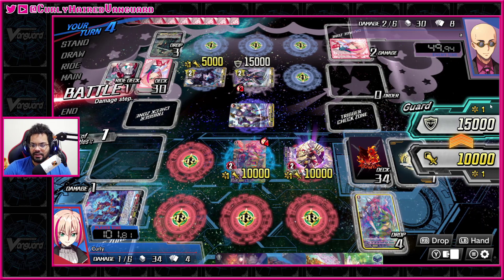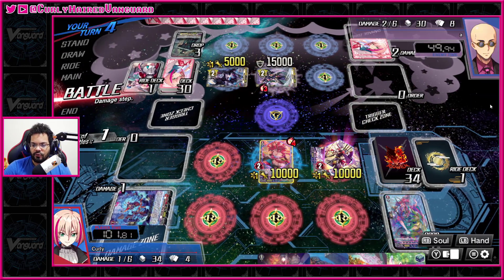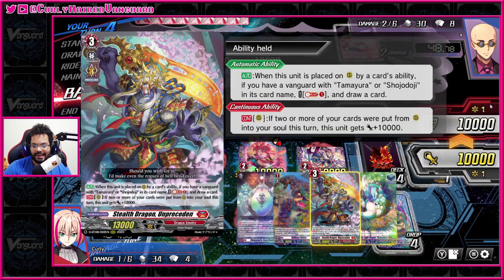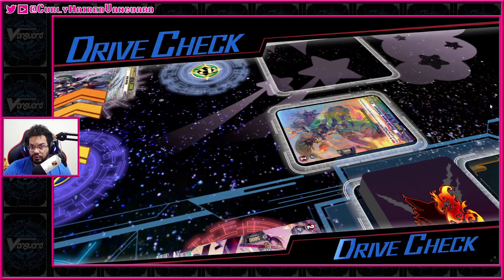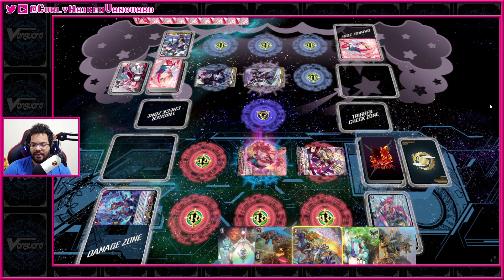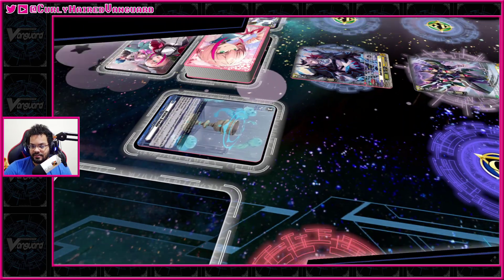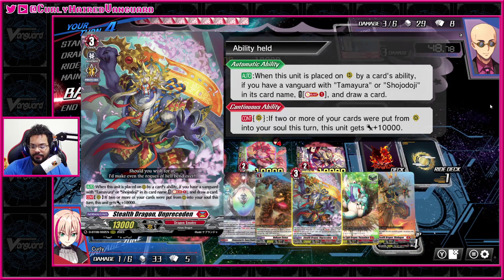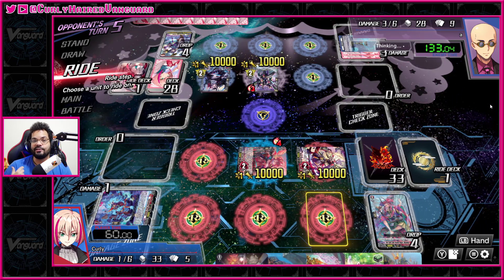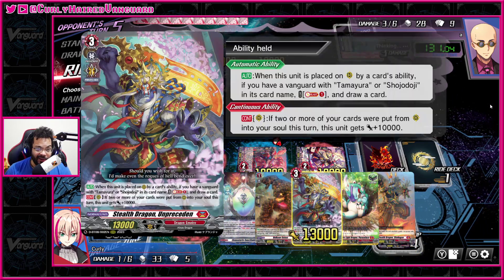Your main targets to call from your soul are, for example, the Unprecedented — which is Shoujo Doji support. He says if played by card ability and your vanguard is Shojo Doji or has Shojo Doji in the name, you can soul blast one and draw one. We play the Shojo Doji rideline so we bind the grade two, which gives us the Shojo Doji name. So we'll call this out and it'll get us some card draw, which is really nice even though we're not actually playing Shojo Doji. Plus if you put two more rearguards into your soul this turn he gets 10k, so he's actually a really good beater.